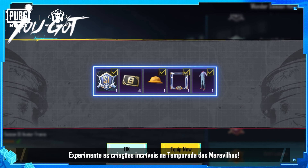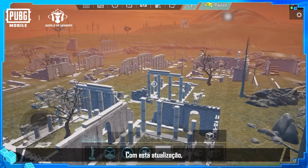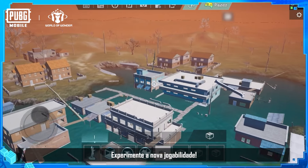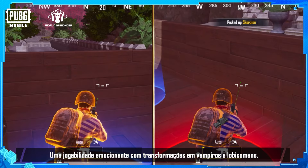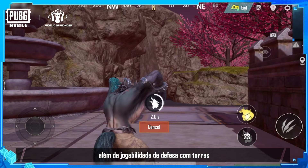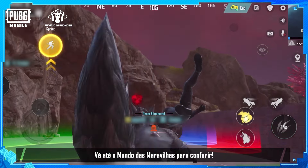Try out the excellent creations in Wonder Season. With this update, you can now enjoy an all-new Erangel after a century-long drought. Experience new gameplay — exciting gameplay that involves transforming into vampires and werewolves with Tower Defense gameplay is waiting for you. Head to World of Wonder to check it out.